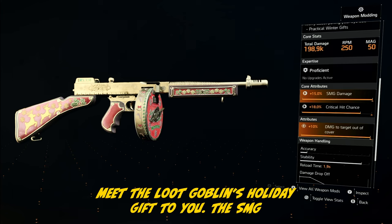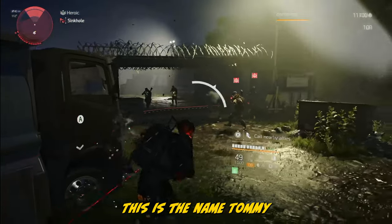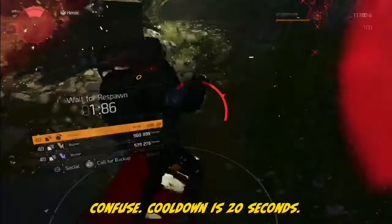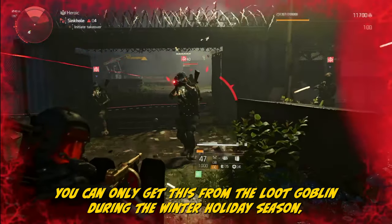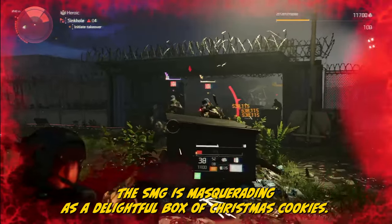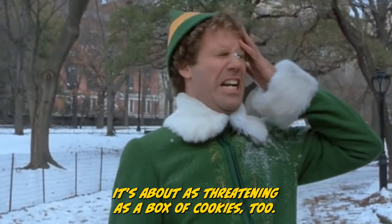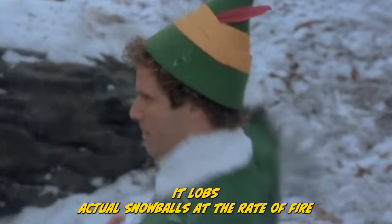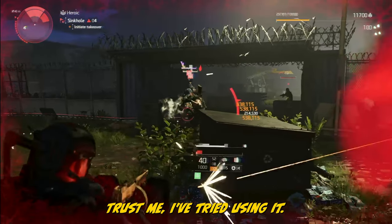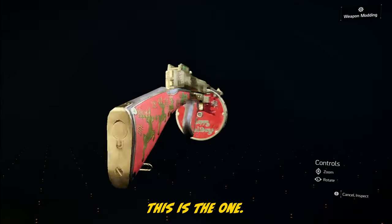Meet the Loot Goblin's holiday gift to you: the SMG they've ironically named the Slayer. This is the named Tommy Gun SMG with the unique talent called Hidden Rock — headshots apply Confused, with a 20-second cooldown. You can only get this from the Loot Goblin during the winter holiday season. The SMG is masquerading as a delightful box of Christmas cookies, but it's about as threatening as a box of cookies too. It lobs actual snowballs at a rate of fire that's hardly thrilling. If you're looking for an SMG that's no more than a festive joke, this is the one.